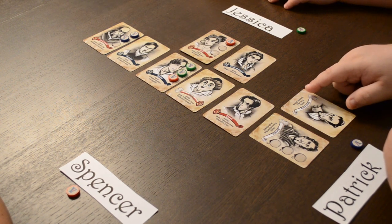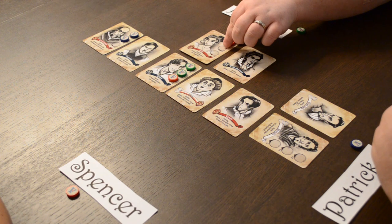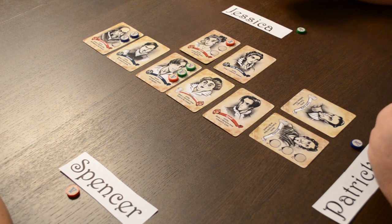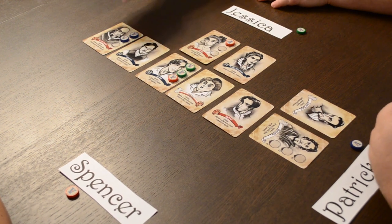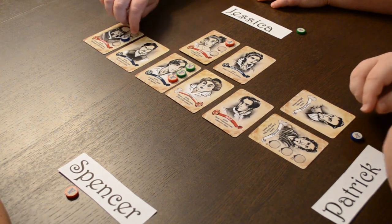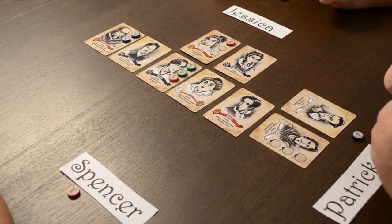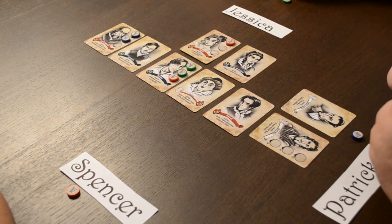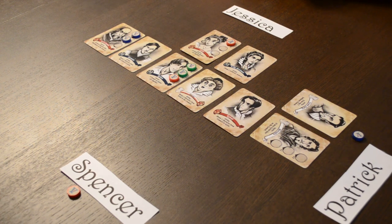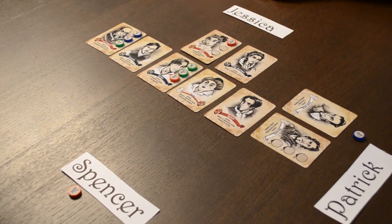I'm going to look at Juliet because I want to know how much Spencer's betting on that, and I'm also going to look at Lord Capulet to see where Patrick's at. Intriguing. I might give my hand away a little bit but I think I'm going to put this here. It's the end of the game — it's hard to bluff right up to the end.